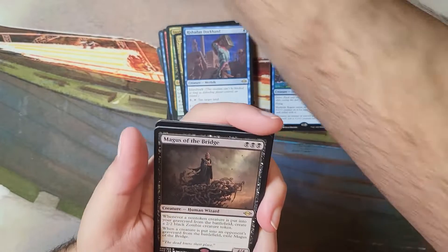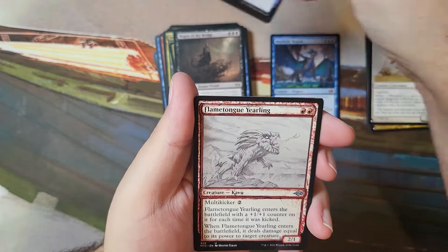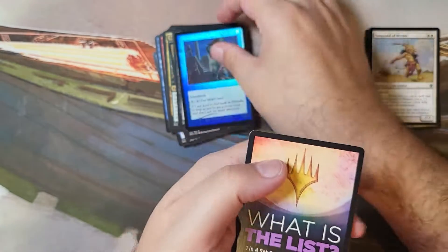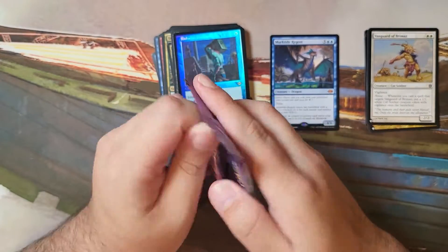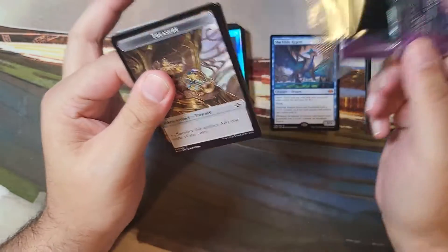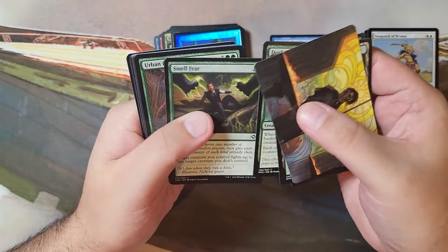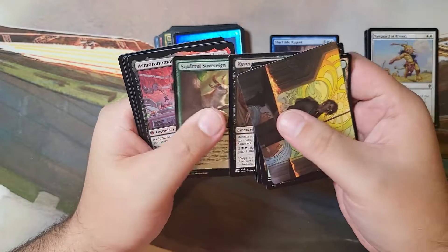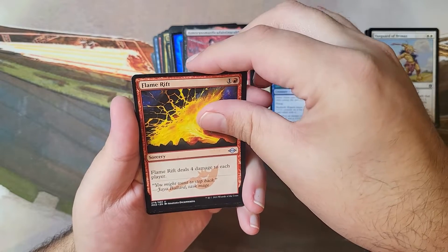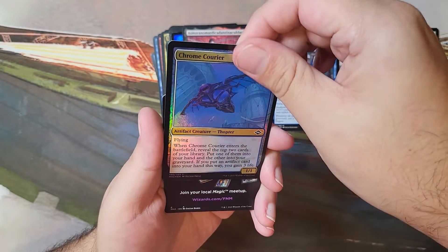Magus of the Bridge. Another Rashida Dockhand. I love that foil retro frame — I'm glad that they leaned into that. It just looks so good, the nostalgia hits. So we're pretty decent into this box, still scratching for anything that's going to give us anything good. We got another Squirrel Pack. Murktide Regent is the best one we've gotten so far — it's a good card, but there's some power in these boxes, we're just not finding it today. No fetch land so far, none of the elemental cycle.